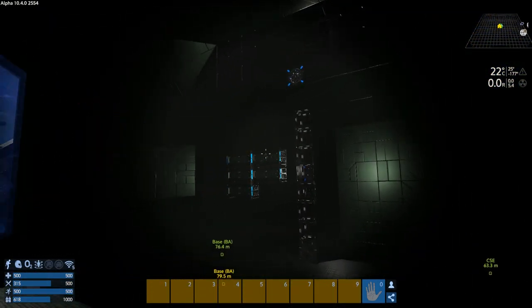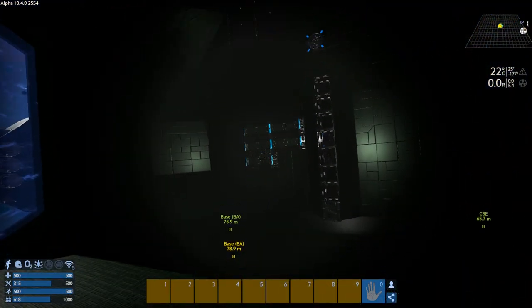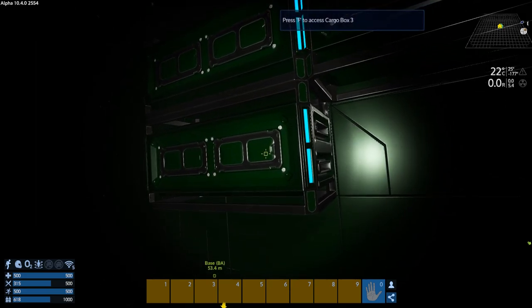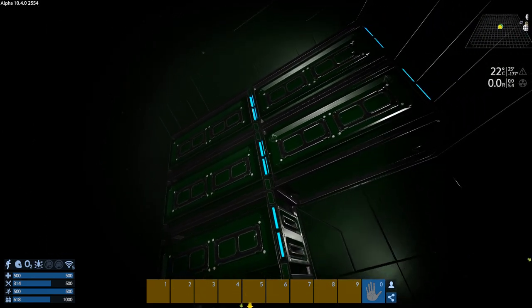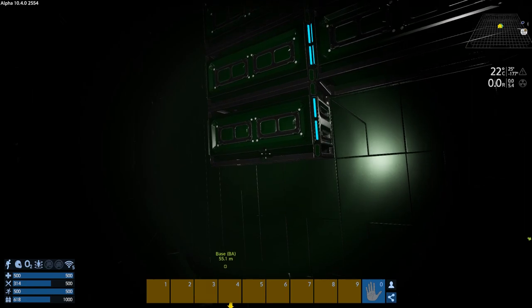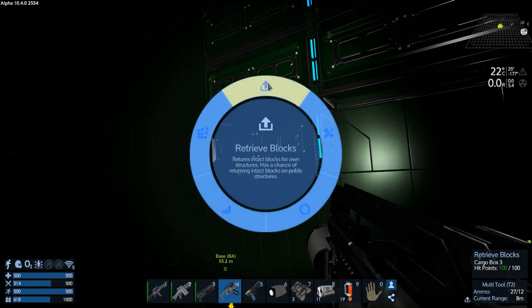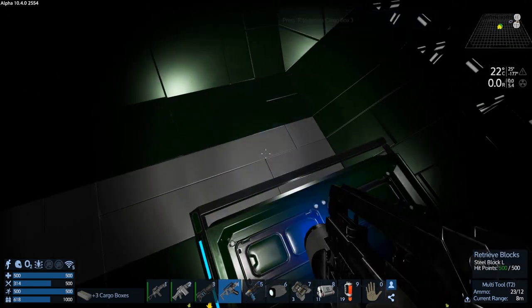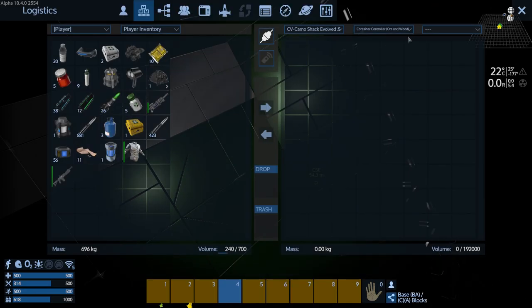We're getting this all alpha-ten'd. I noticed we can't just keep these because they converted to like SV ones or something. So we're gonna knock all these off. Maybe they'll - yeah, I think they picked up as SV cargo boxes.